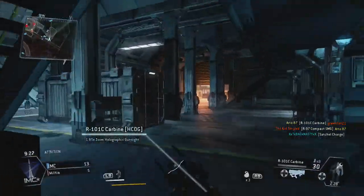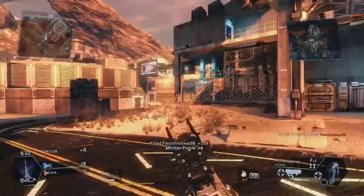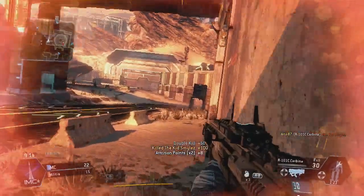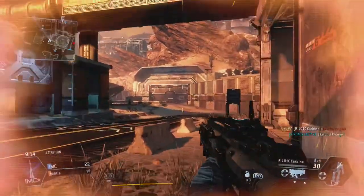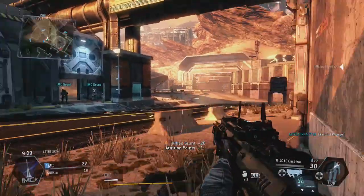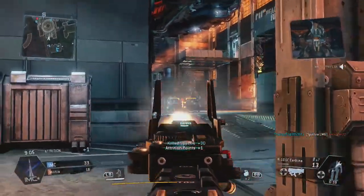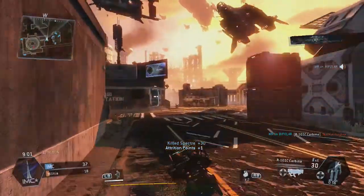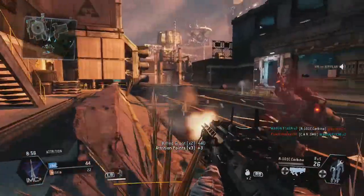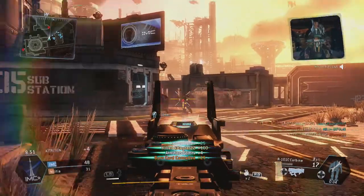So yeah, here I get a pretty good score in this game. Yesterday when I was playing this I was doing the challenges to go to the third generation, which is like third prestige. There were a few different ones — you had to kill like 80 enemy titans with a 40mm cannon, which I really didn't like using that much. I prefer the LMG saw gun for the titan. You can get anywhere from like 60 at the lowest to like 90 usually, and I got a few 100 point games.